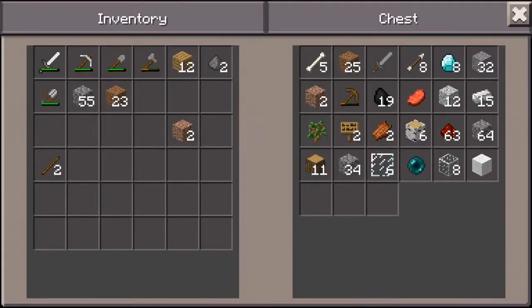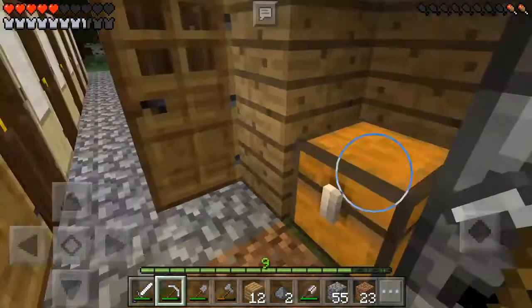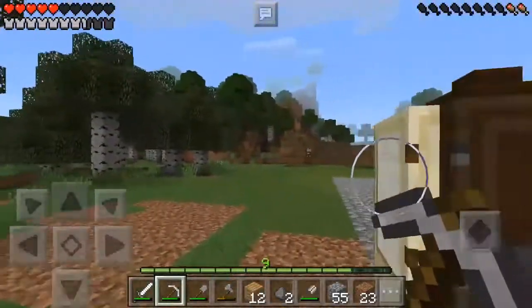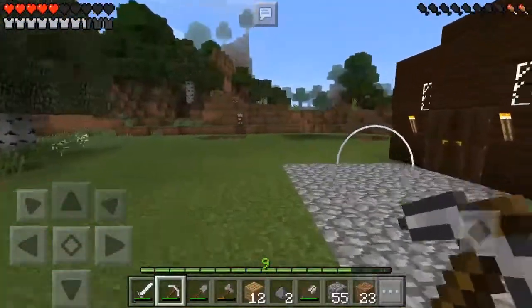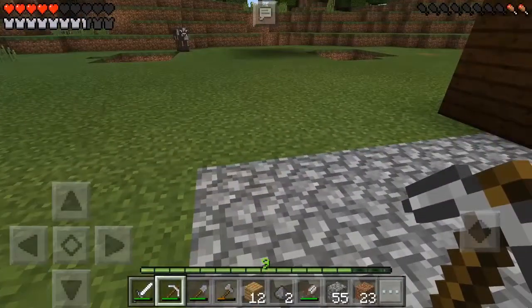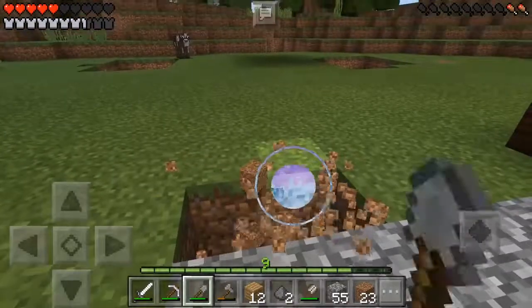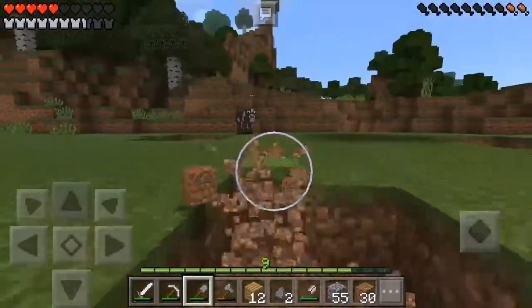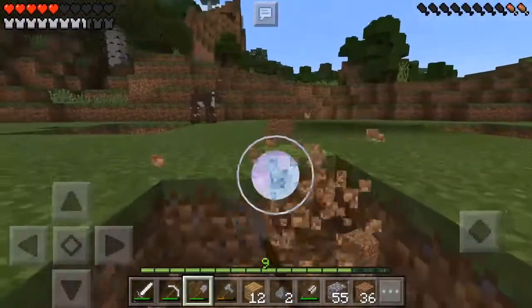Alright, we need cobblestone to build paths. You work on the cobblestone path, I'm working on variety of doors. Should we even ask her if she wants a path there? No. Just build a path, then. It's a surprise — people don't want it, they just get it.